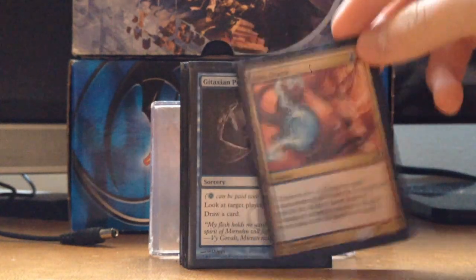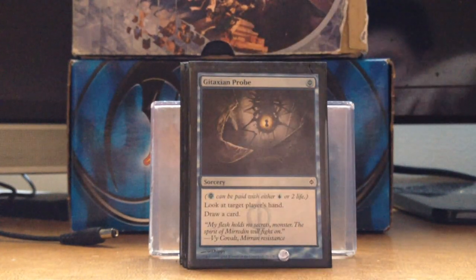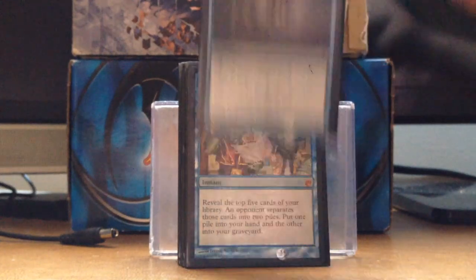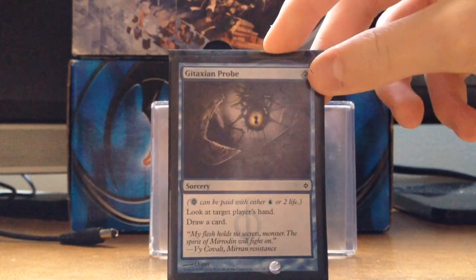Izzet Charm fits the color and kind of fits the theme, it has a lot of things so might as well run it. Gitaxian Probe — I mostly use it to draw a card. I don't really write things down since it's not competitive, I just see what they're working with.